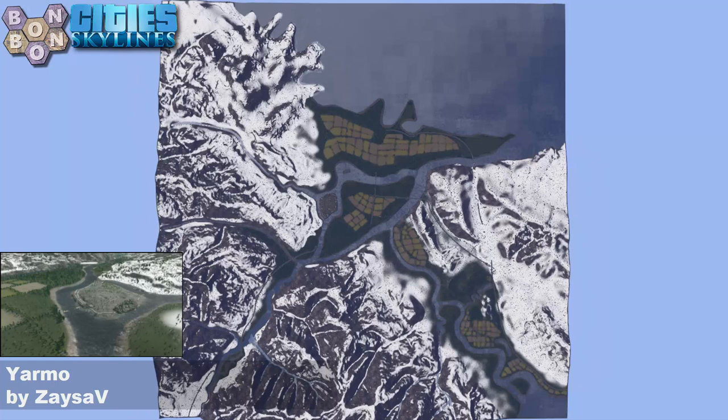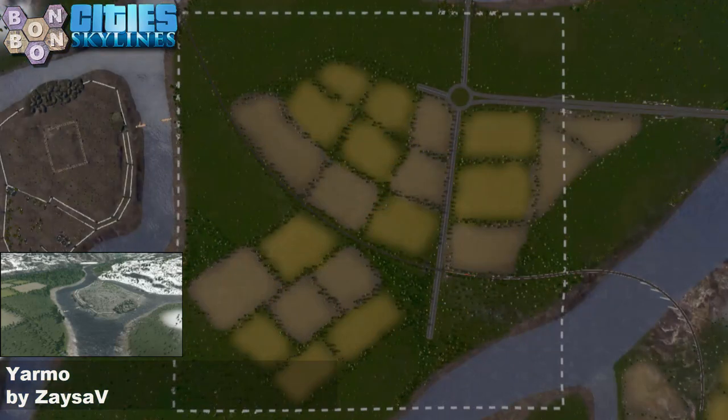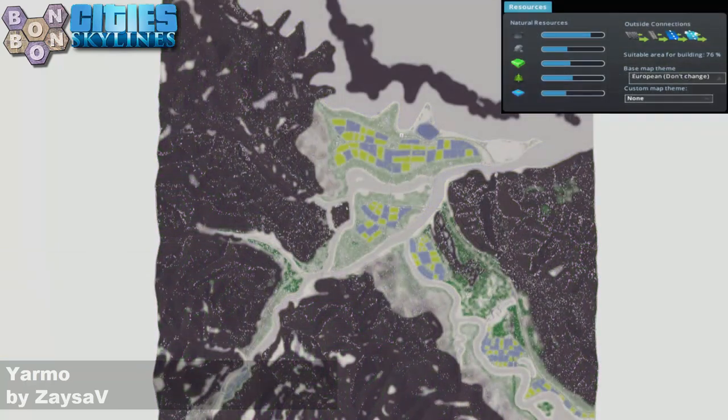I'm sure it's Zaysa5, not ZaysaV. We've seen them once before — Carpaya, if you remember that map. There's your start square. Start square looks amazing — this is how you do a start square. Loads of buildable space, water, interesting connections, terrain height, plenty of buildable space in the middle of the map. A bit of tree painting and we're using oil for snow today.